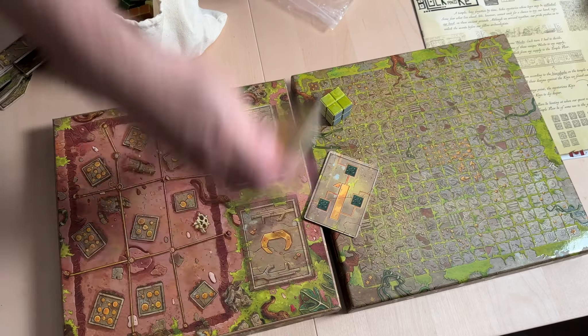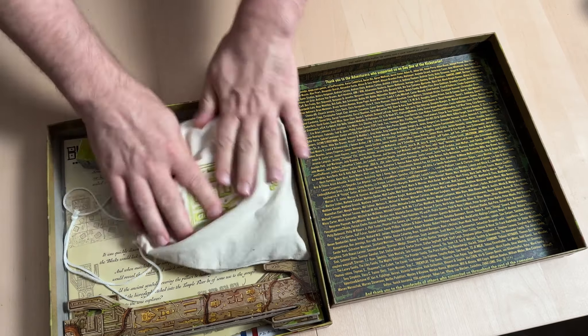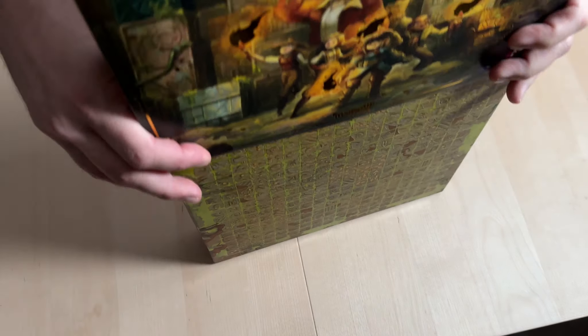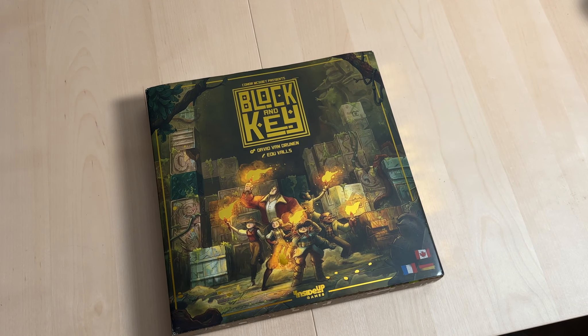I'm always impressed when a game uses the box as part of the gameplay, but in this one there's literally no part of the packaging that isn't a key element. Even the box sleeve, which I normally hate for a game, is necessary to keep this slender box closed when it's on your shelf. Kudos to Inside Up Games on a really space-conscious and innovative package. I've played a few games from Inside Up so far, and this one, hands down, is my favorite — keeping in mind I haven't yet played their blockbuster hit Earth. But Block and Key is really, really, really good.